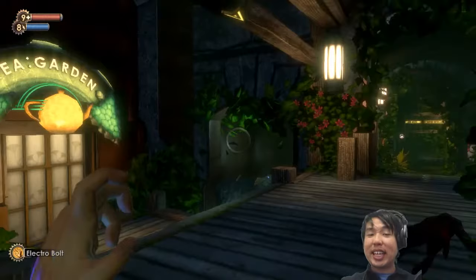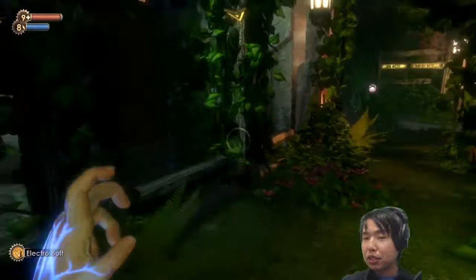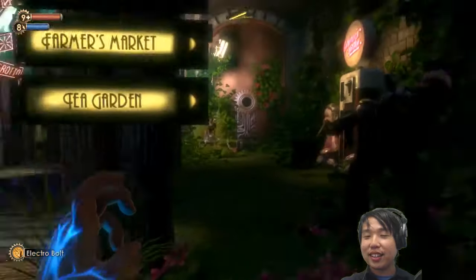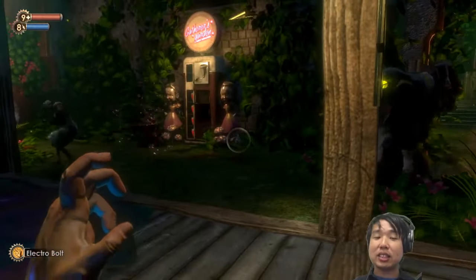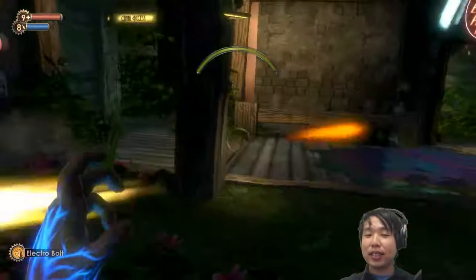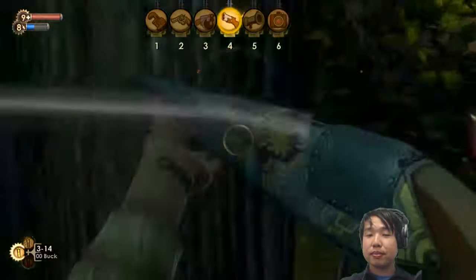Notice we haven't encountered any of the main BioShock enemies — the Big Daddy and Little Sister pairings. That's because this is kind of our first run of the level. The level designer wants us to encounter these little scenes and get a sense of how the level is constructed before we do these mini boss fights.